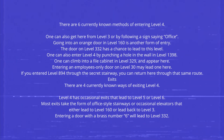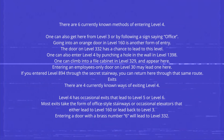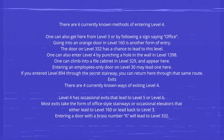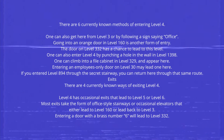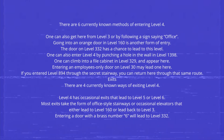There are 4 currently known ways of exiting Level 4. Level 4 has occasional exits that lead to Level 5 or Level 6. Most exits take the form of office-style stairways or occasional elevators that either lead to Level 160 or back to Level 3. Entering a door with a brass number 6 will lead to Level 332.